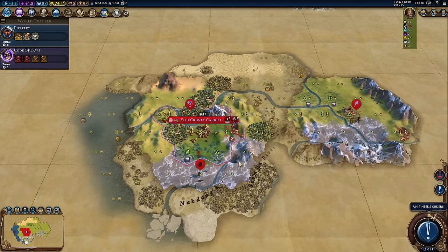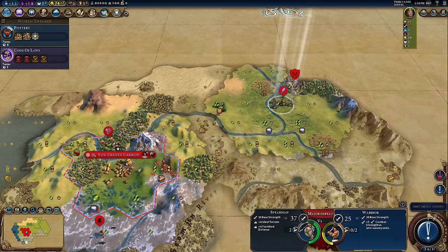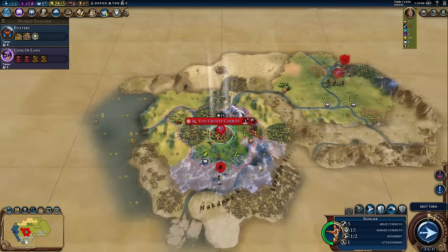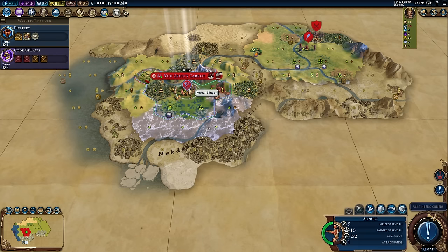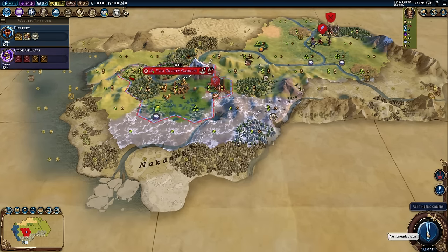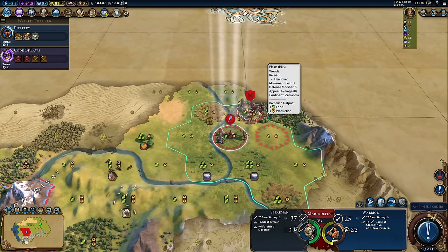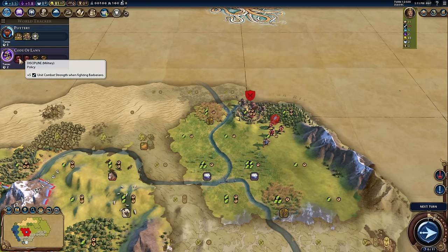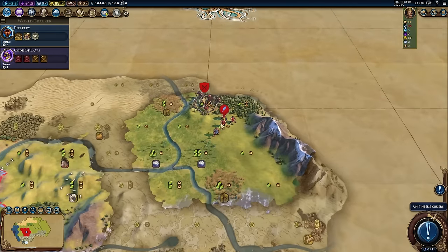There is a barbarian scout — that's not good. There is a barbarian encampment to my north, which this warrior could potentially take out, but it means my slinger is not going far at all. Barbs are very likely to appear soon. I'm going to move my slinger over to this hill to see if we can spot where the encampment is. I've got two turns until Code of Laws is finished and I'll get Discipline — I don't want to be fighting these barbs without that combat bonus. It's worth just waiting on that one.